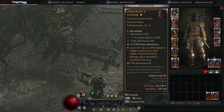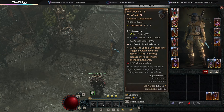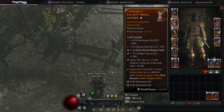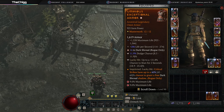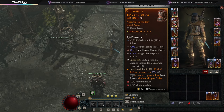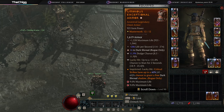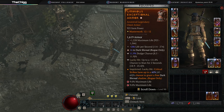Now let's check out the gear. Andariel's Visage is the best thing we have: lucky hit 20% chance to trigger a poison nova that deals 28,823 poison damage over 5 seconds to enemies in the area. That's our damage — that's it. The Umbrous imprint on our chest armor: you don't want life per second here. Yours should have max life, dex, dark shroud, or if you need a resistance or armor, use this to fix your defensives. Temper for dodge unless you need a defensive, and you want a lucky hit chance to CC — this helps stagger the boss.